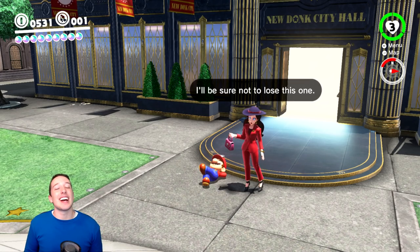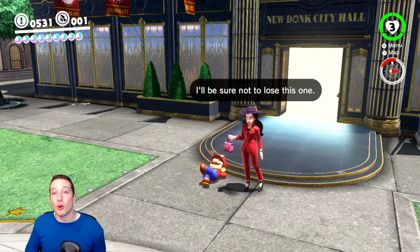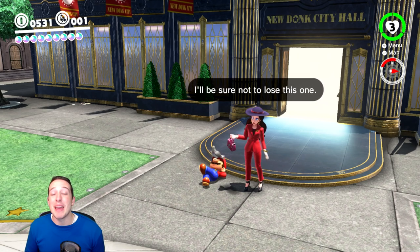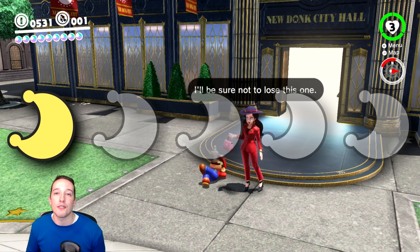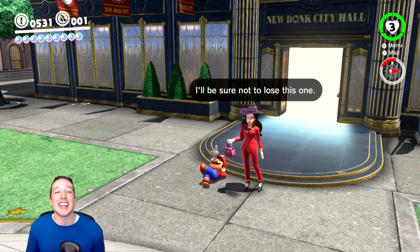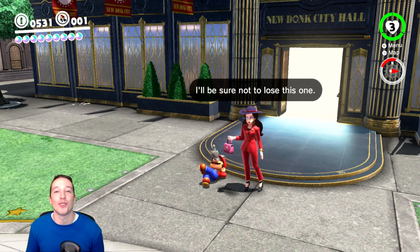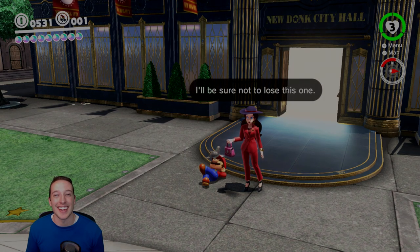And there you have it, guys — that was the magic Mario glitch where you can turn certain items that Mario can hold invisible. Unfortunately it doesn't work with all of the items Mario can hold, but it does work with a lot of them. This may in fact be the easiest glitch I have showcased in this series, so I'm definitely giving it one moon out of five in terms of difficulty. Anyone can pull off this glitch. Another big thanks to O4Dude3 — a link to his Twitter will be in the description. Thank you so much for watching, I hope you have a great rest of your day. Until next time, take care.